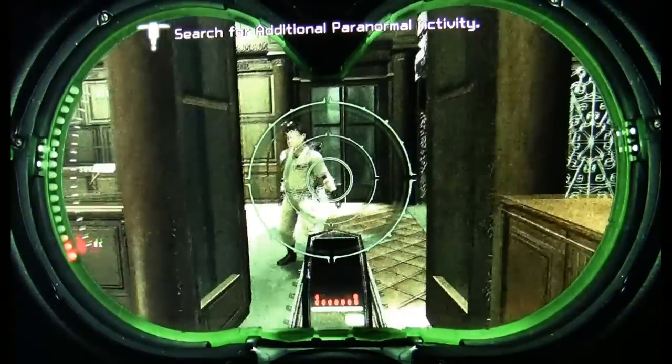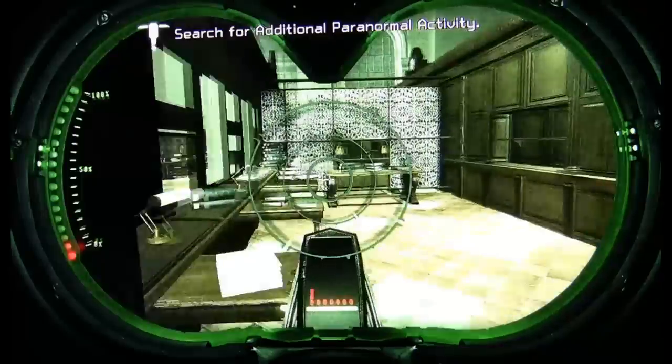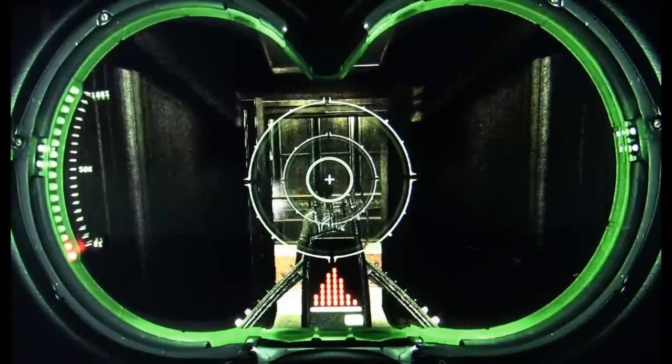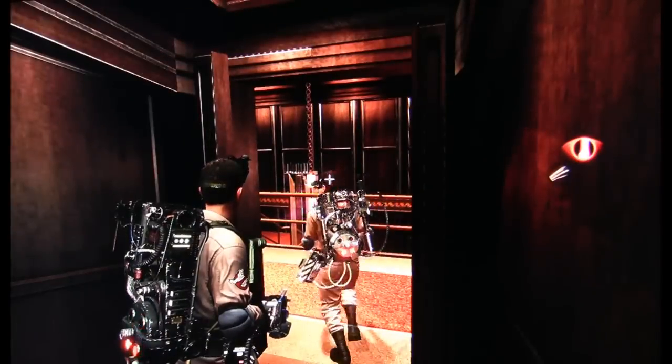This is your PKE meter that you use to find hidden ghosts, hidden objects, and hidden doorways. It kind of points you to where something's going to be.